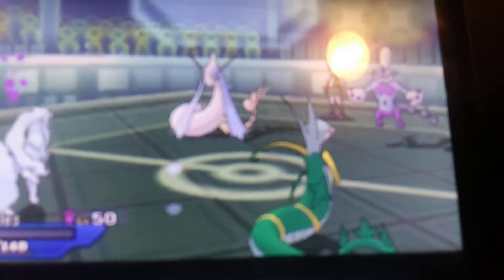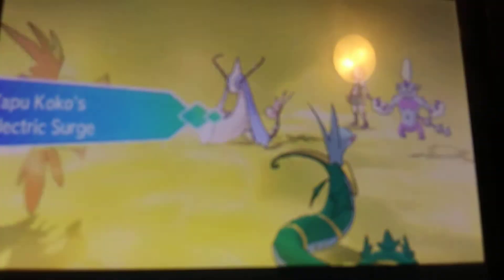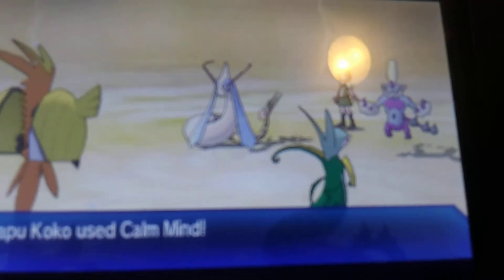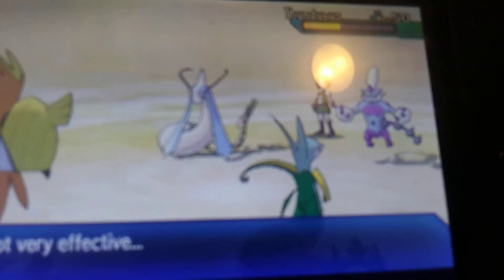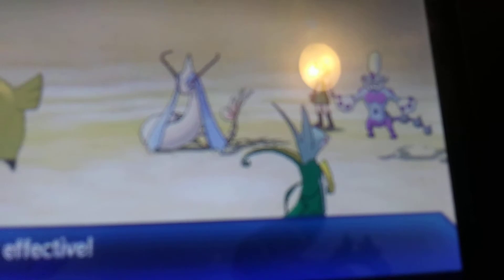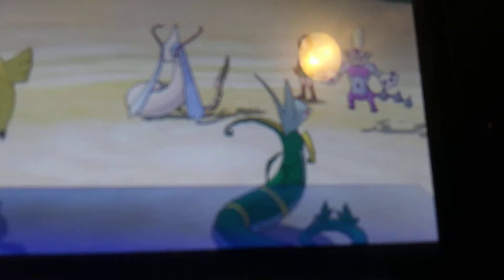Maybe she didn't have another item. She goes for Slush Bomb into my Ninetales, seeing it as an obvious threat — and it is. Unfortunately she does get the poison proc, which is a bit of a hack on her end, but that's how the game goes. Like I said in the last video, I don't think she was going for that. I switch into my Tapu Koko and go for Calm Mind, protecting Milotic. I knew I was going to take another Slush Bomb from Thundurus since it's not Choice Specs or anything.